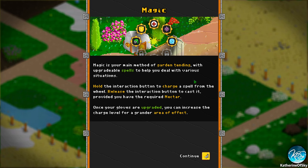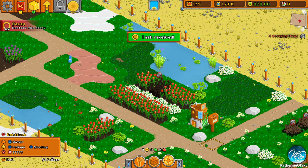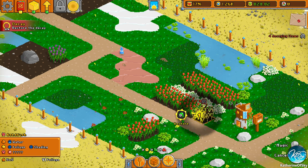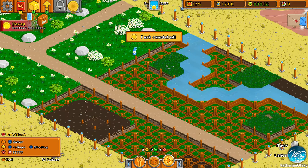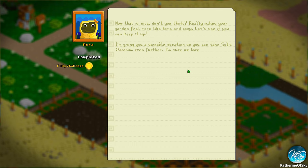Okay, so here we get our magic spells. We've got to hold the mouse button until it's ready and then we can release the spell. Once your gloves are upgraded, you can increase the charge level for a grander area of effect. So we need to get this — I think it's number three here. We move to the spell, charge it, and go. We can also click here to find the decaying items. I don't know why they're decaying — seems like we have a nice sunny day.